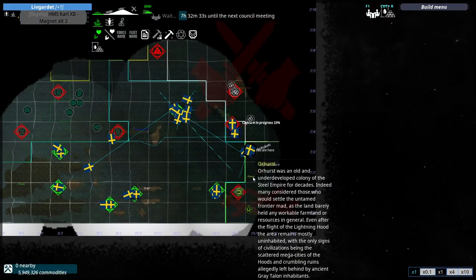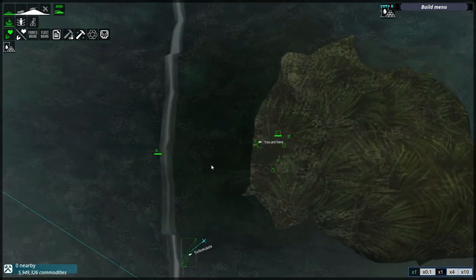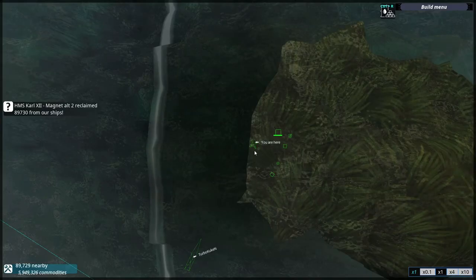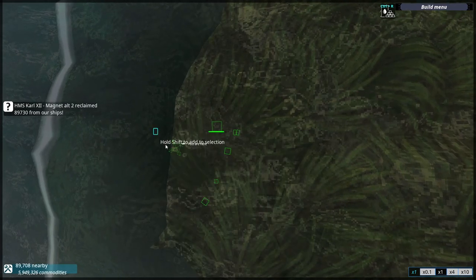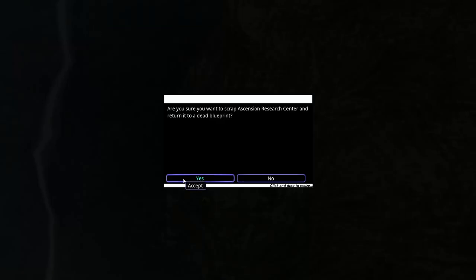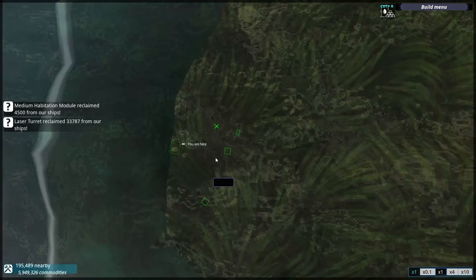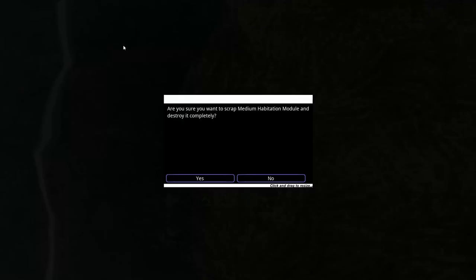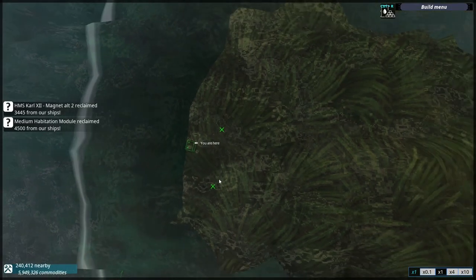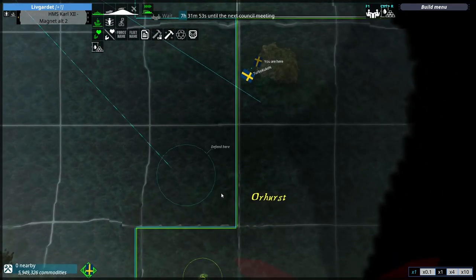Do you want to take out the Westall last, then? Before we move Magnet, we should destroy everything — like the Ascension. Shall we keep the Ascension Research Centre blueprint as a trophy? Yes. The laser turret can die, the barracks can die, this can die — and we made 150,000 material profit.